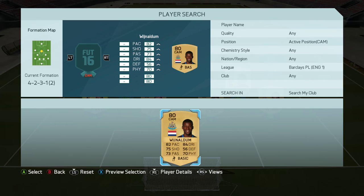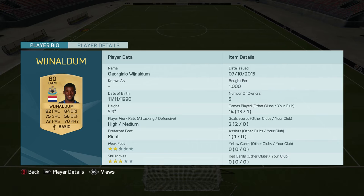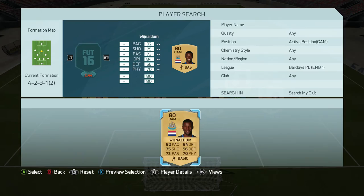Moving into the CAM position, it's Wijnaldum. I haven't tried him yet but he's got a hero card, so if I like him I might put him further into the squad. He does look very good for a CAM, but normally I'd like to have maybe a Ross Barkley or Jack Wilshere in there.